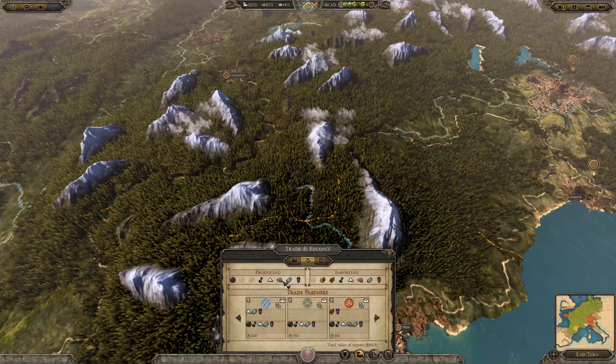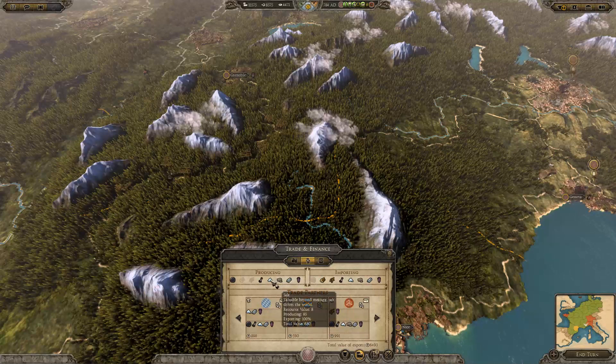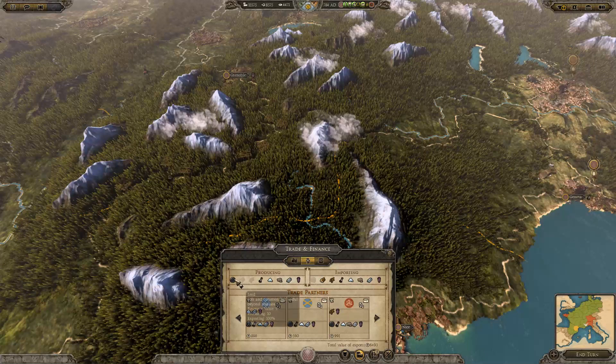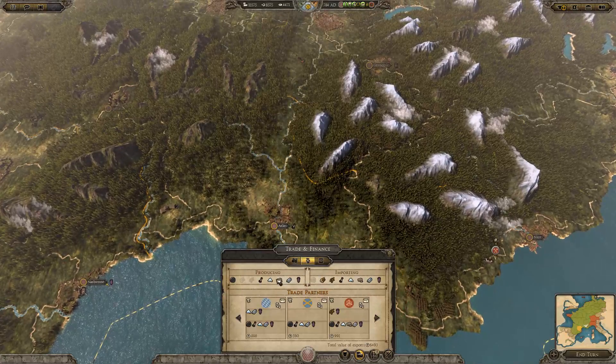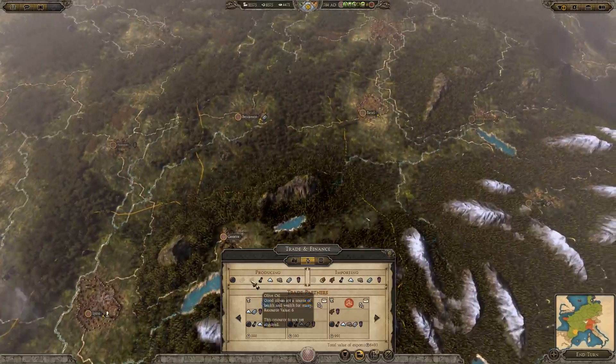The iron is worthless. Marble's not worth a hell of a lot — total value 56. Salt, cloth — cloth is only worth one. So my most valuable resource is actually wine. Timber resource value is five and olive oil is six.